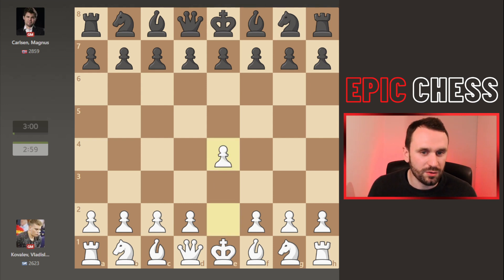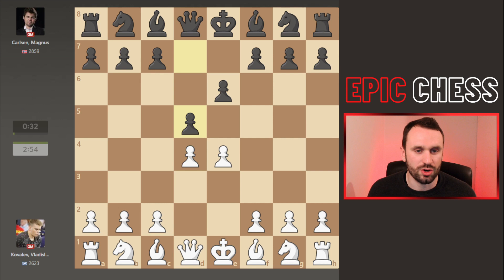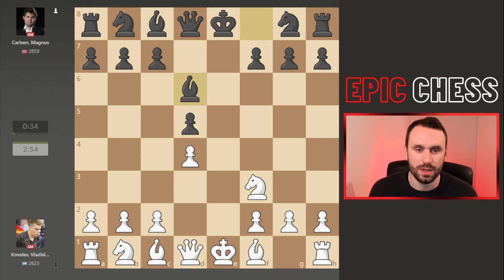Magnus with black, after e4 he went pawn to e6 — the French Defence. White took the centre, black struck back, and now we saw the exchange variation, not necessarily the most testing line, and after recaptures the knight develops and Magnus comes with the bishop.